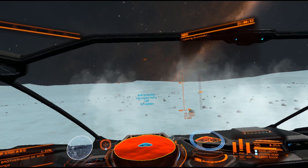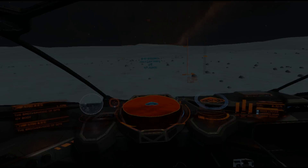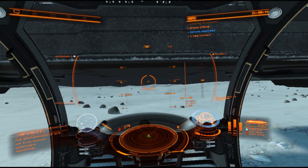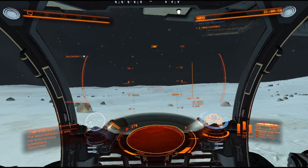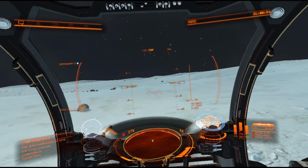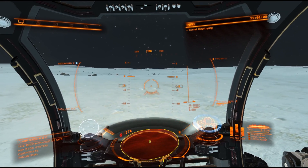And we have touchdown. Let's go ahead and explore this world a little bit in our SRV. Drive assist on. Low gravity warning. And so you can just set up Edie to help you with a ton of things. Say I'm fighting some skimmers — I can just say: Edie, enter turret mode.